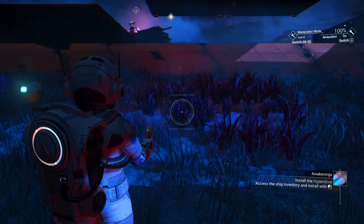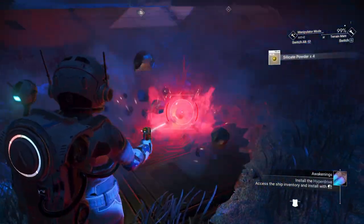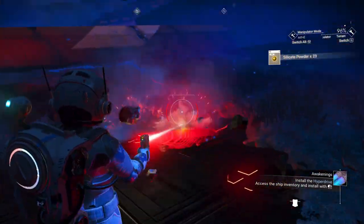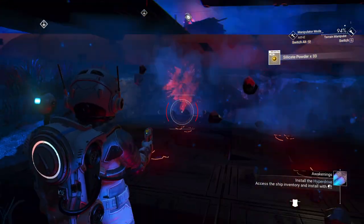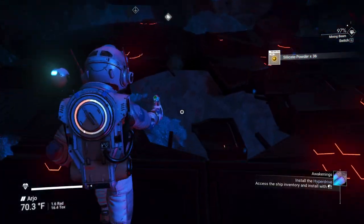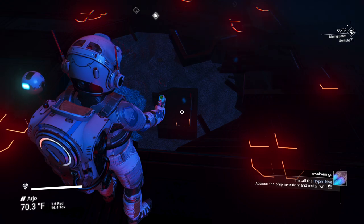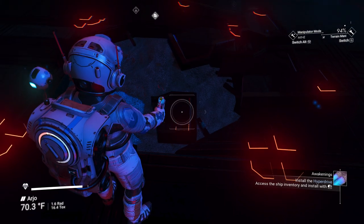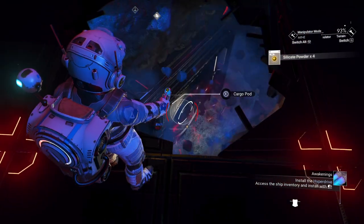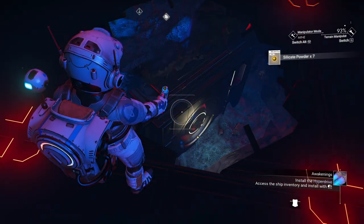A couple different ways you can do this. You can go to your terrain manipulator and clear away the ground to reveal this area here. There we go — you see the broken panel right there? Switch back to your mining beam, and you can see the corner of the crater, the cargo container right there. Clear it away — you've revealed the cargo container.